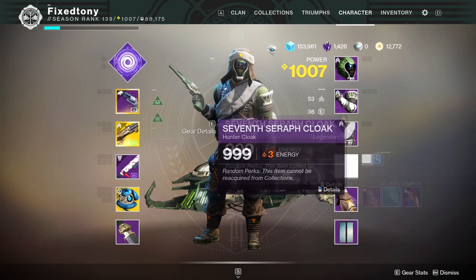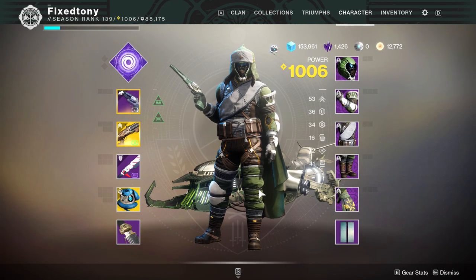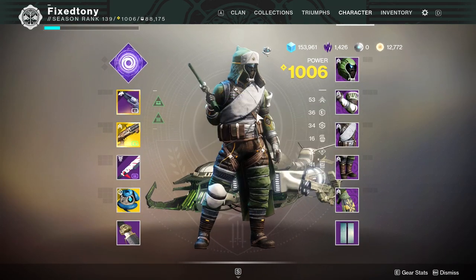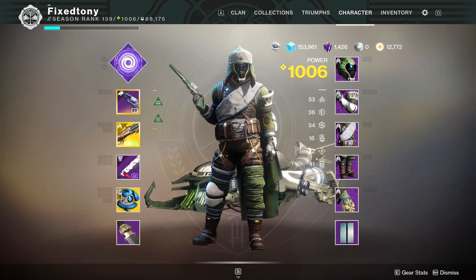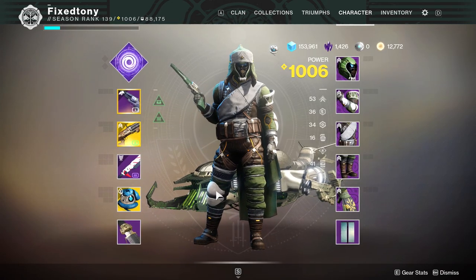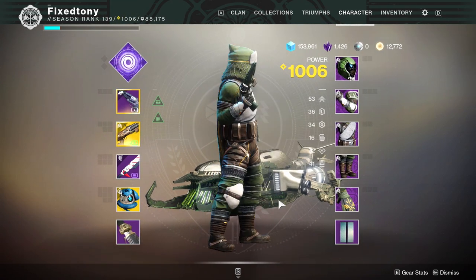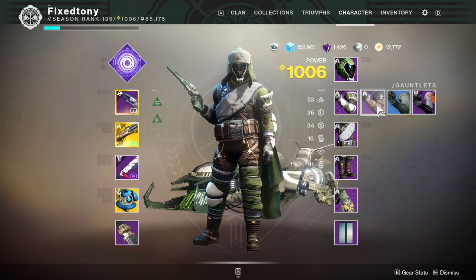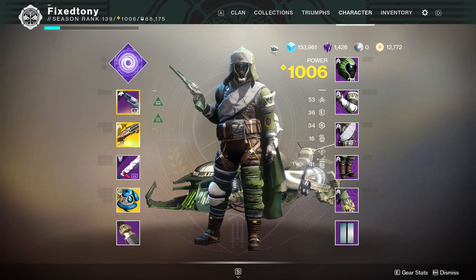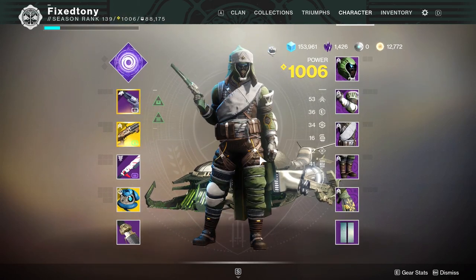Now let's look at the actual ornamental armor that you guys probably came here for. Honestly not a lot changes — it's really weird. There are a few things here and there that do change. I think the biggest changes are the helmet, the chest piece, and the cloak. The arms and legs do not change at all — it just looks the same. This one horrendously does not change much.